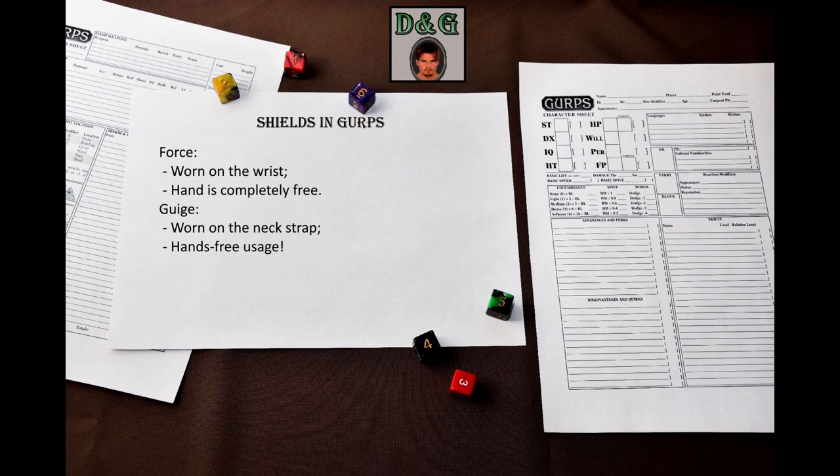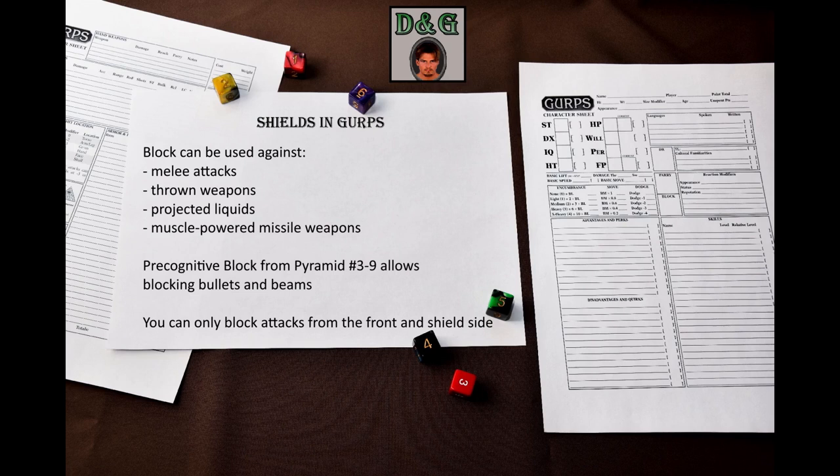The primary use of shields is defense. You can attempt block as an active defense against a melee attack, thrown weapon, projected liquid, or muscle-powered missile weapon. By default, you cannot block bullets or beam weapons, but there is the cinematic precognitive block skill in Pyramid 3-9 that allows you to do that.